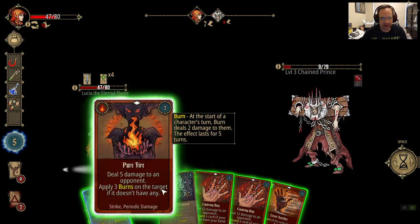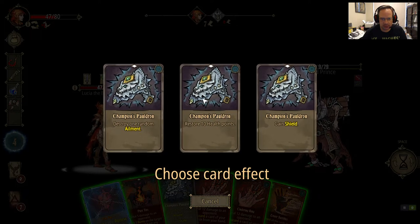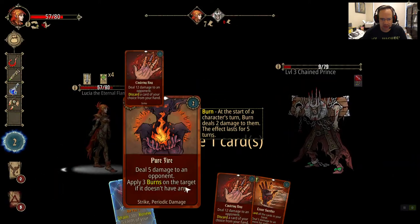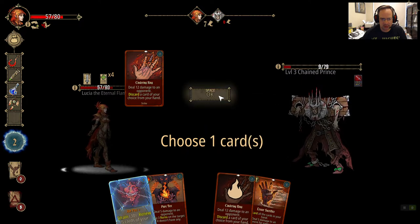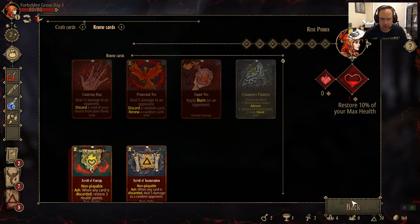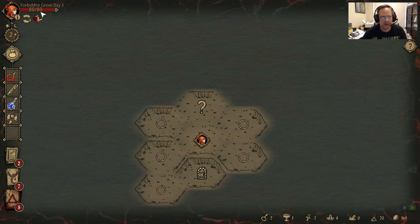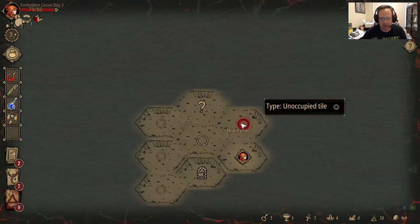Now I can actually kill him without lesser sacrificing, which is more efficient use of cards. I will heal, then Cinder Ring, discard my other Cinder Ring, get all my health back, kill him. Then health, Cinder Ring, Cinder Ring — everything. The whole goal is to end with the cards you want in your deck, the cards you want in your discard, and your health at max. That's your goal at the end of each battle.